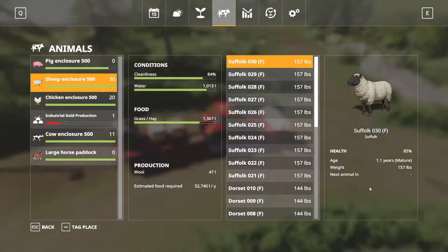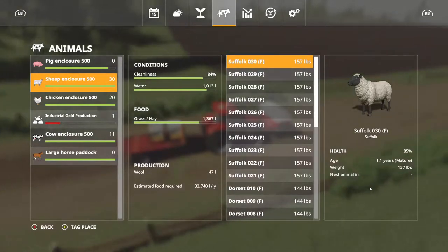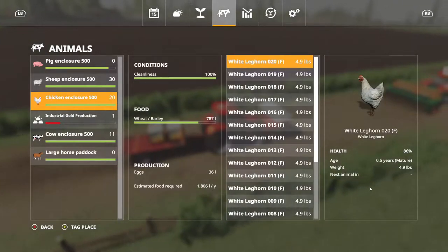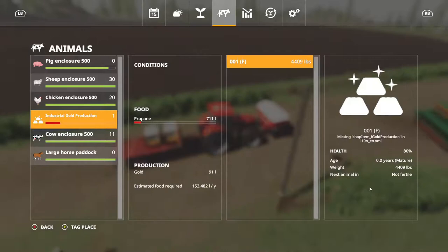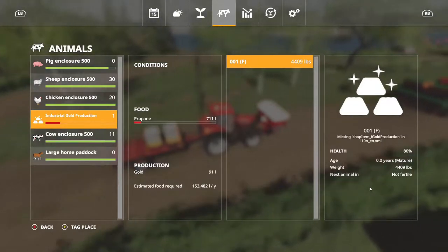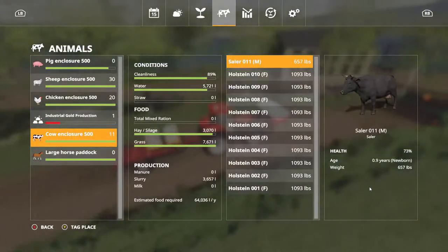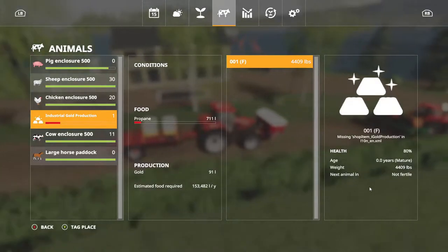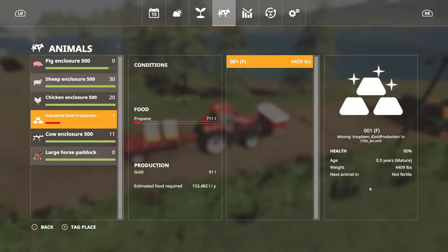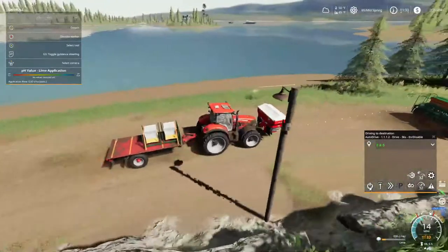Another thing I want to show y'all - we got zero pigs. We got sheep, they're doing okay, we got 30 of them, health's 85. We got chickens, 20 of them, health is 86. And we got gold - its health's 80%. Yes folks, we got gold in the animals! The cows are doing alright. We're down to 711 liters of propane and our gold's at 91 liters. So that's one thing we're going to be working on.